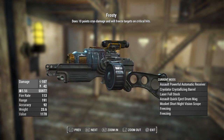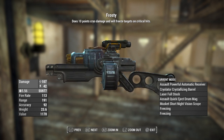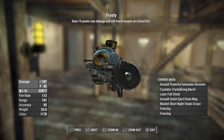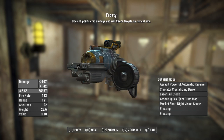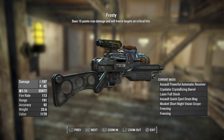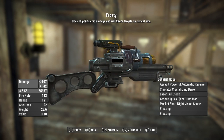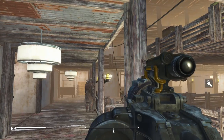The next one is going to be Frosty. This is going to be an assault rifle with the powerful automatic receiver, the cryolator crystallizing barrel, laser full stock, the assault quick eject drum mag, the musket short night vision scope, and then two freezing effects. This is going to be a crazy looking gun. I just love the look of it, and I feel like I didn't get enough use out of the cryolator in the actual game.